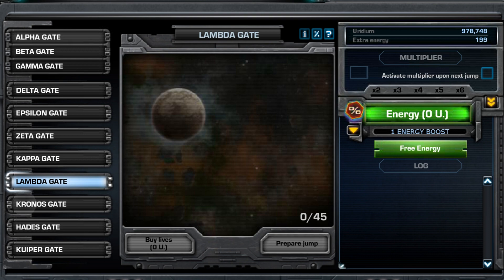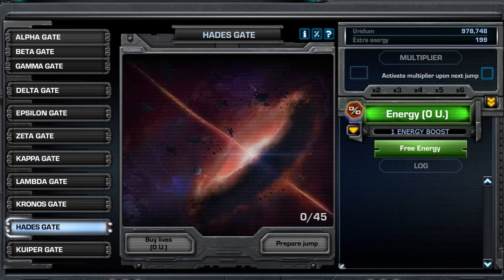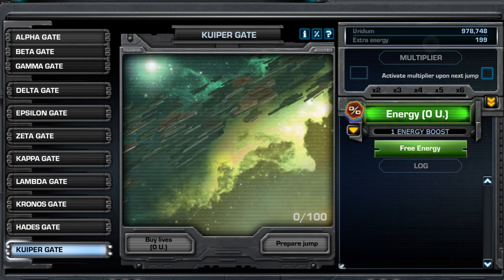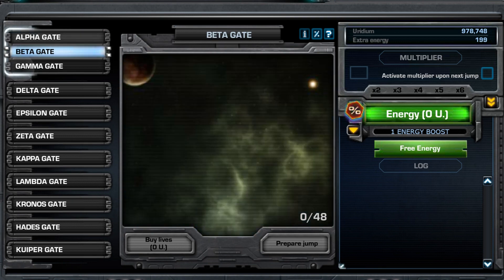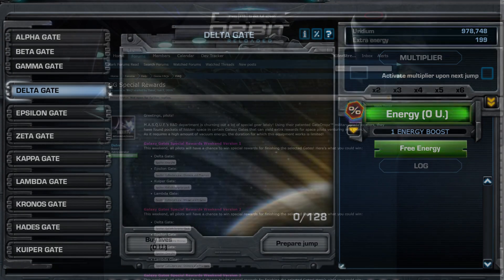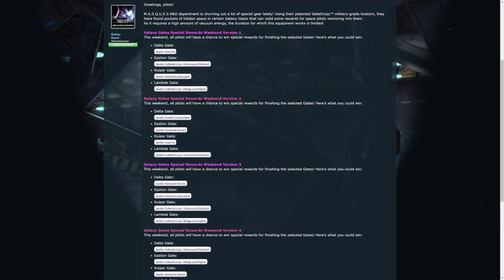If you want a more detailed list, full with NPC information and all the rewards, you can find a link in the description that will lead you to a fandom wiki page on the Galaxy Gates. One thing to keep in mind throughout the rewards list: these are the normal rewards given upon completion. There are special days where bonus rewards are given, but that will be at the very end of the guide.